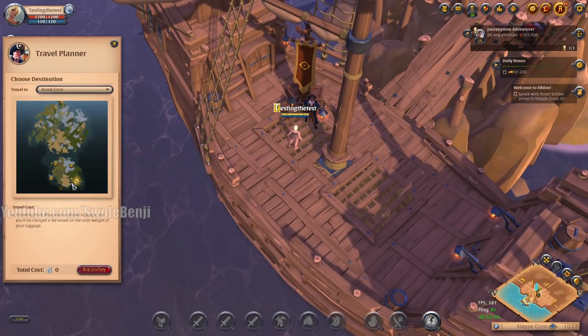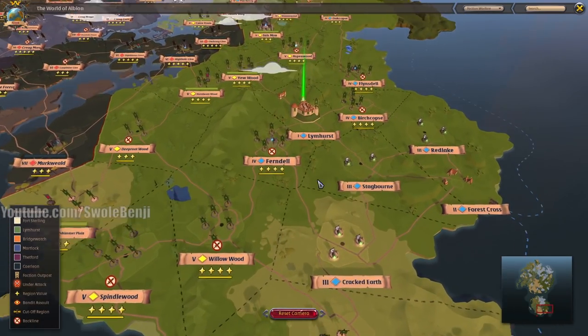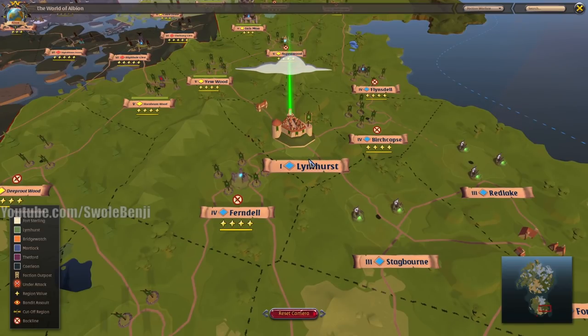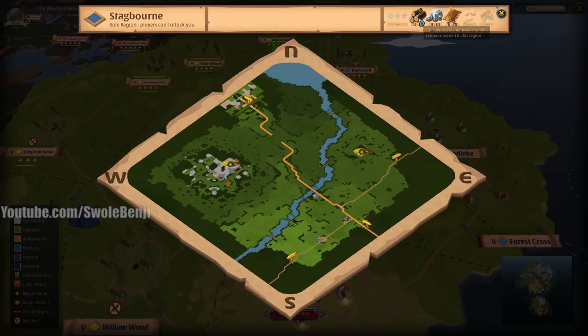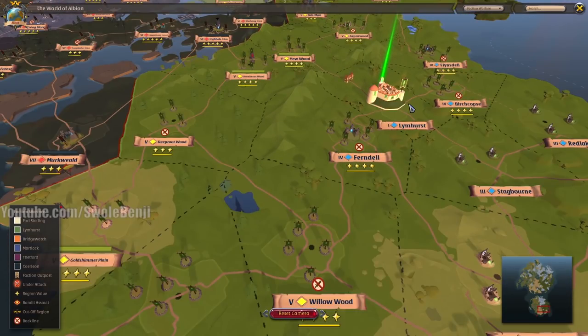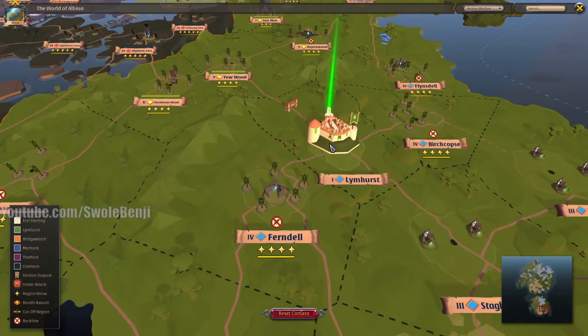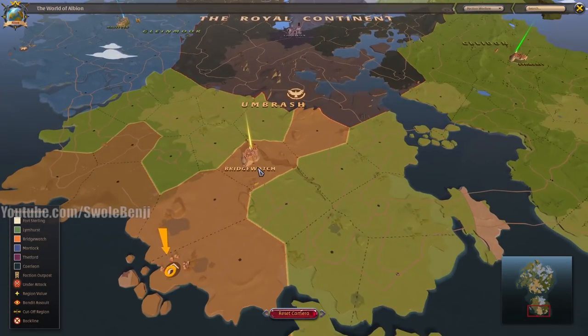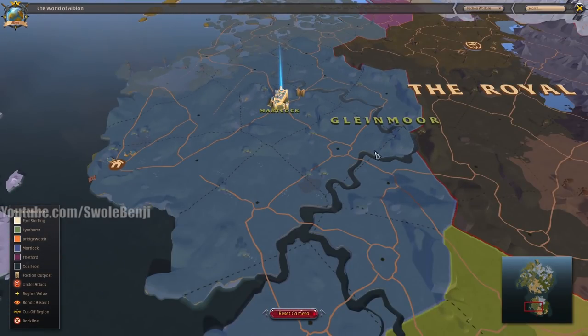Forest Cross is Limhurst, which is probably the second strongest army in the game. It has a lot of Australians, Indonesians, Filipinos, and players from India. Limhurst is mostly wood but also has stone and hide. I recommend Bridgewatch or Limhurst as your starting zone — Limhurst is possibly the most populated zone overall. Bridgewatch has the better faction PvP, while Martlock has the best Black Zone representation.